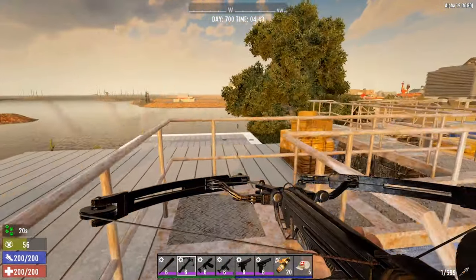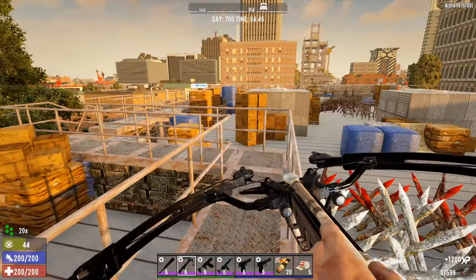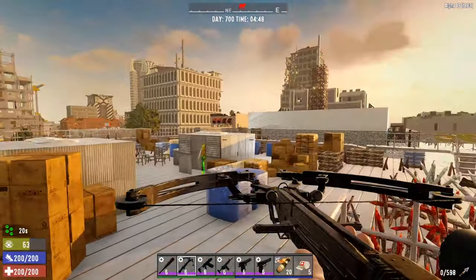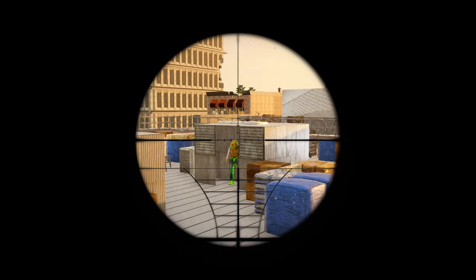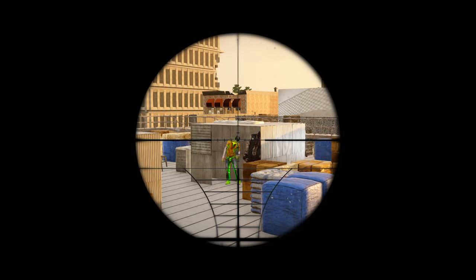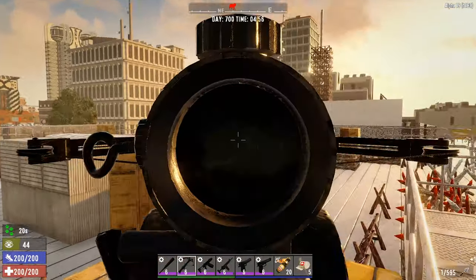If I remember correctly, there's lots of zombies on the rooftop. I think most of them are in here, so let's try to kill as many of these quietly as we can. It would help if I put an arrow in — oh, there's two of them in there. Let's do some crouching. If we can get headshots, I think we'll clear these guys sneakily.